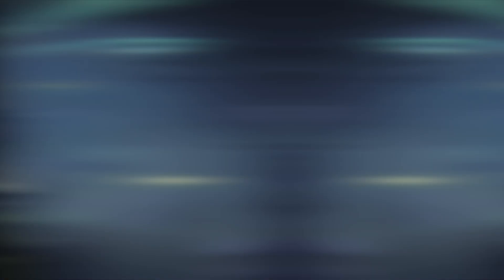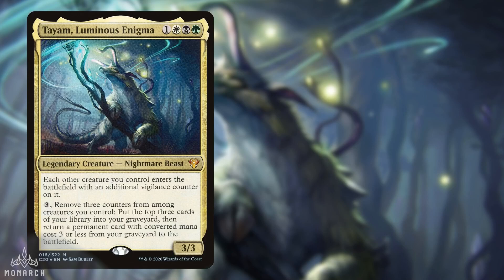In the third spot is Zae on Tyem, Luminous Enigma. This is a creature-based mid-range combo deck that combos with Devoted Druid. This deck has a variety of flavors, such as Adnaws, Hatebears, or reanimation for win conditions. Tyem decks are usually best suited for grindier pods, and since it's all done through activations, it can really hose counterspell-heavy lists.